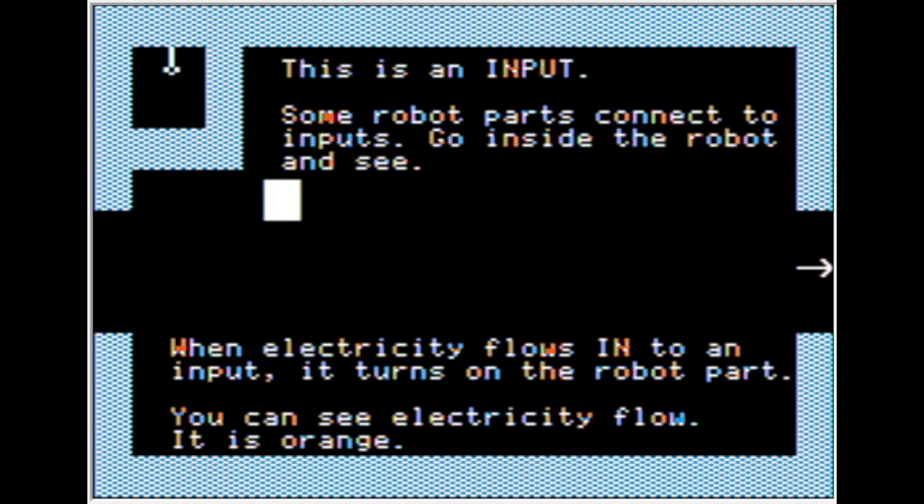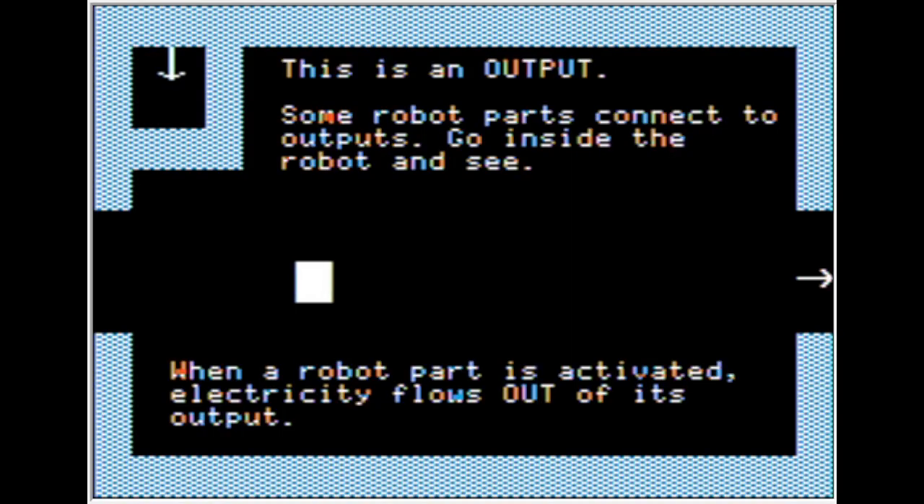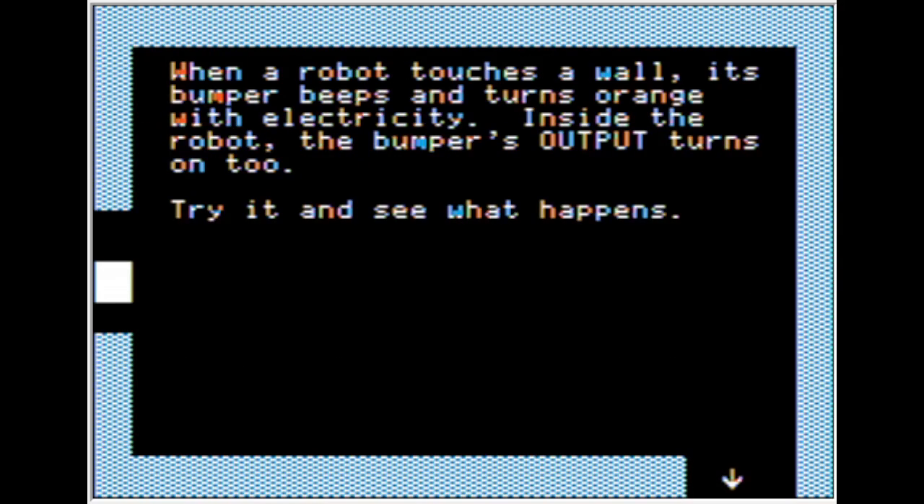Go inside the robot and see. When electricity flows into the input, it turns on the robot part. You can see electricity flow — it is orange. This is an output; some robot parts connect to outputs. When a robot part is activated, electricity flows out of its output. When a robot touches the wall, its bumper beeps and turns orange with electricity. Inside the robot, the bumper's output turns on.